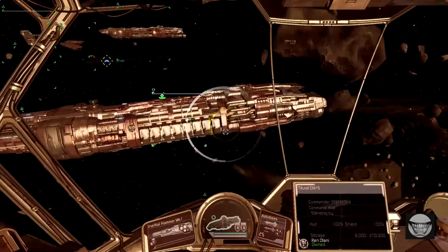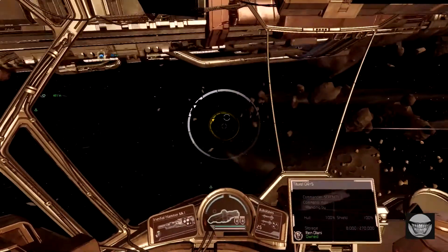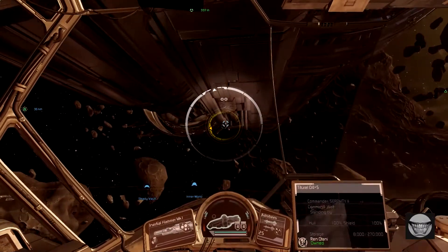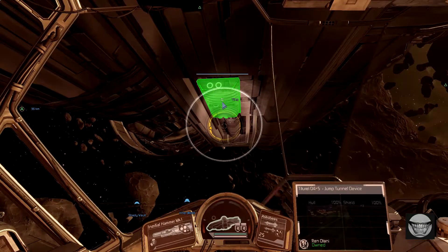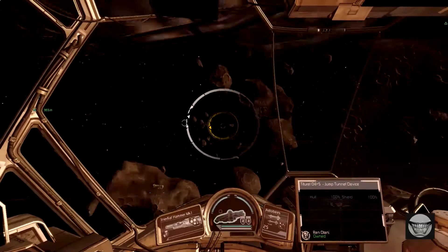Its big disadvantage is that it turns slow. Something the encyclopedia doesn't show us is where all the gun placements are and where all the shield generators are. So let's go through the components on this. Towards the back by the engines underneath is the jump tunnel, and that's important to take out so it doesn't just blink out on you.